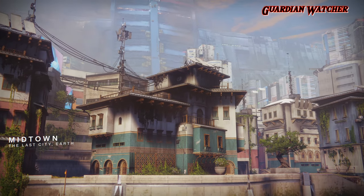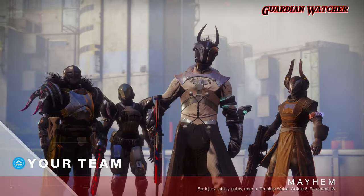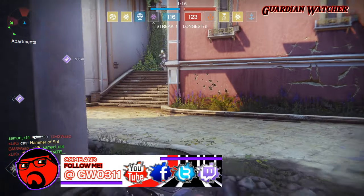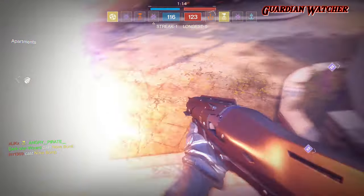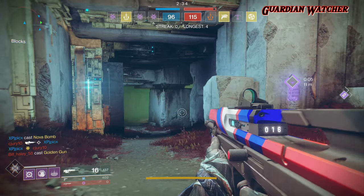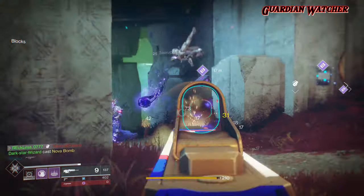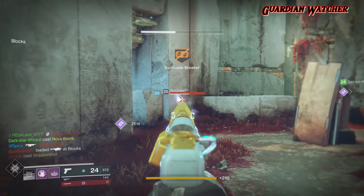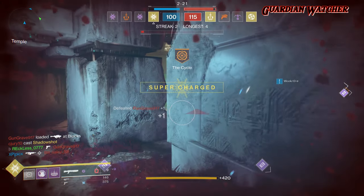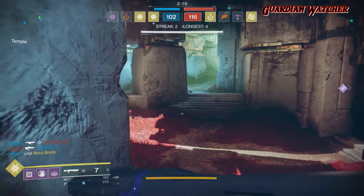Back in September when Destiny 2 launched, we as a community were set on the weapons we wanted to use, due to playing the beta. Probably the most used power weapon in the beta was the Main Ingredient fusion rifle. Fast forward to the release of Destiny 2 — we had a lot more options for power weapons, however many weapons, even till today, aren't used due to their useless or underwhelming perks. Out of all the shotguns in the game, only one stood out in both PvE and PvP: the Hawthorne's Field-Forged Shotgun.